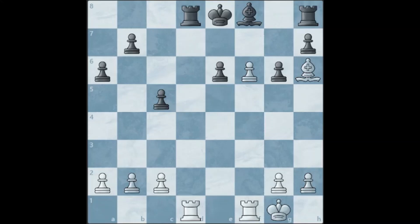Welcome back to another mate in 2 practice. As always, I will give you 5 positions and you have to find a mate in 2 in those positions. This is the first position — it is white to move, mate in 2. You can pause the video if you want to try it.